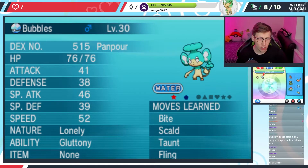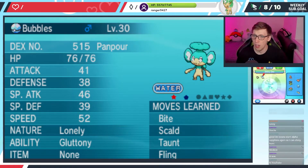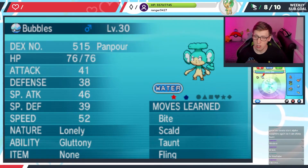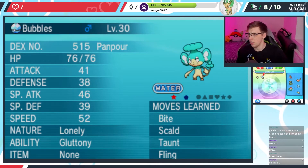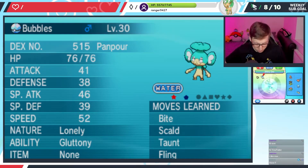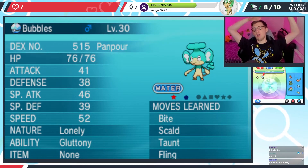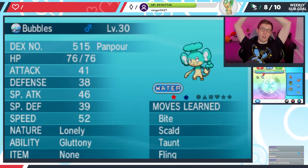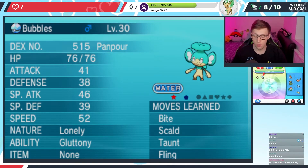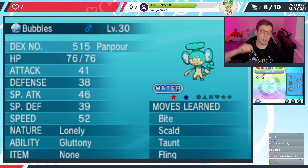It's a Lonely nature — nobody said Lonely, how unfortunate! He's Lonely. He's not Gluttony, so shout-outs to that — it's a hidden ability if I'm not mistaken. I think it's either that or Torrent. Poor Pampour. Well, shout-outs to the shiny Pampour anyway — I'm actually really happy about that. Finally got a Unova Pokémon! Hopefully we'll be able to snag one more, but we'll see.